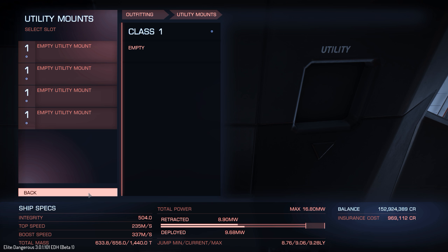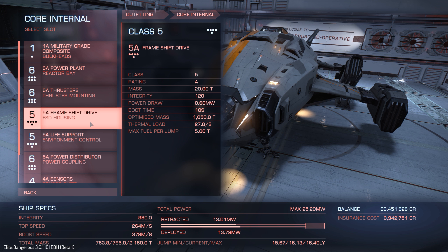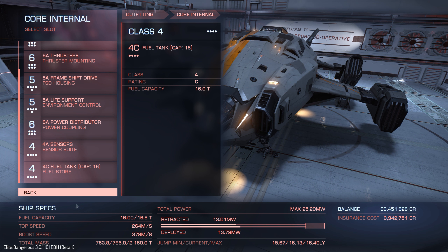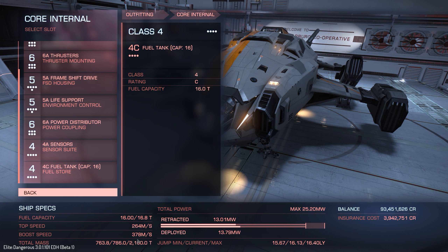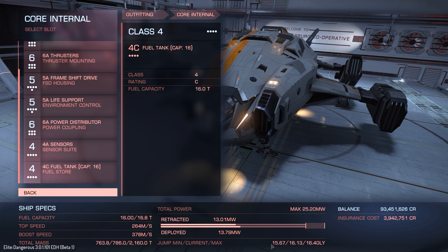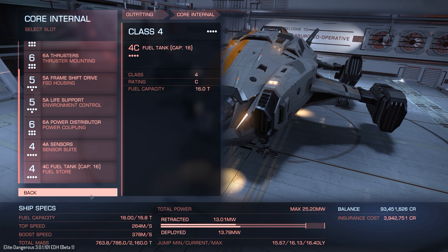Utility mounts: we have 4, which is a reasonable amount. After getting everything A-rated, top speed is 264, boost speed is 378. That's not bad. The jump distance is fairly reasonable for the size of ship.